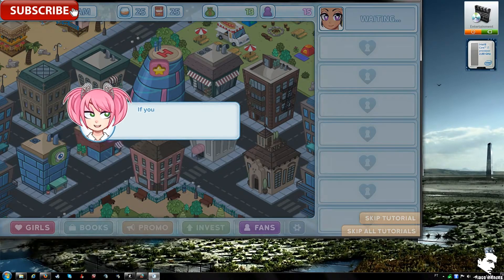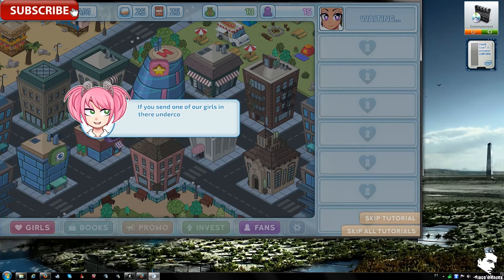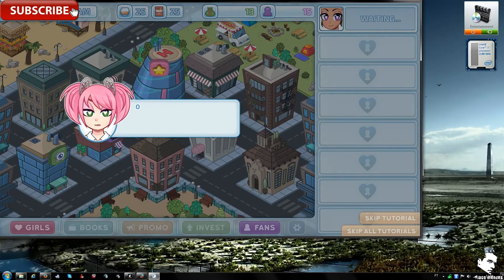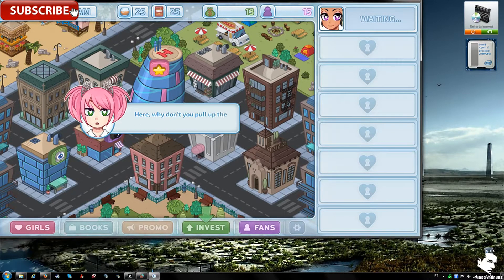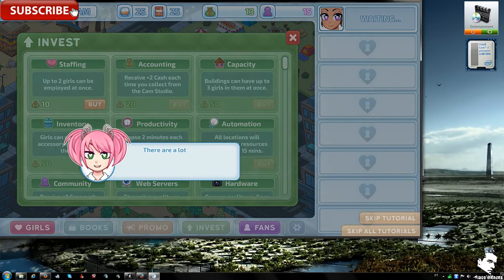The tutorial suggests sending one of your girls undercover to scout solid prospects from a rival studio. The narrator notes you need to open a new position first and invest in growing the business. Pulling up the invest section shows many aspects of the business you can invest in, including the cam studio.